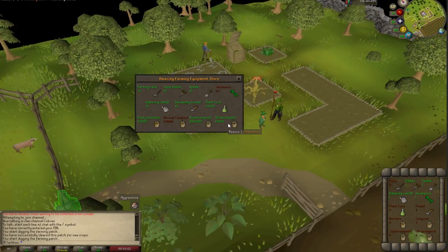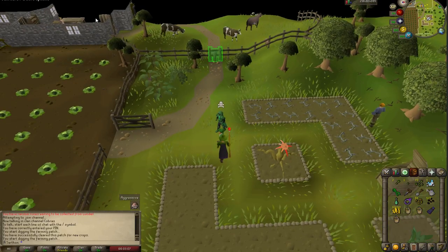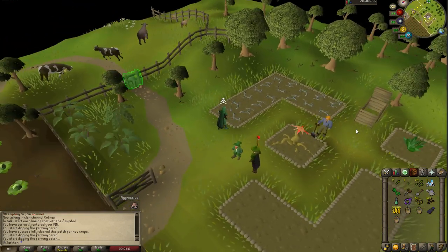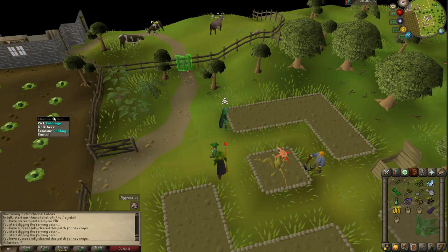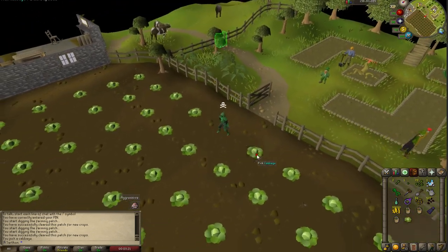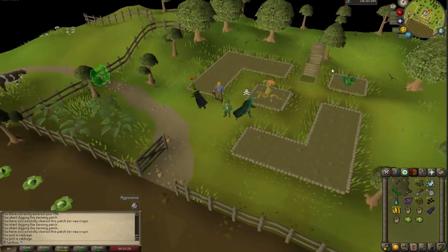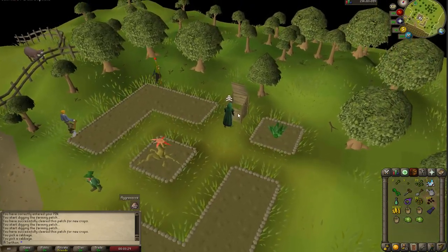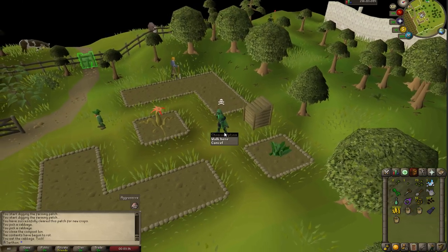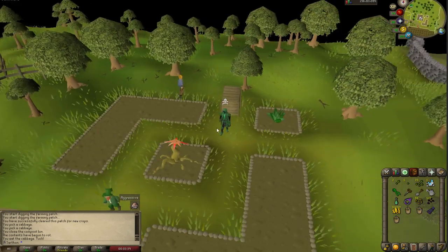You're going to want to get some compost. You can buy compost from the farming shop — Sarah. You can also make compost. One way to make compost is you can pick cabbages and put them in a compost bin, and this will make normal compost for you. Come over here and just fill up this bin. Once it's done rotting, you can use a bucket on it and get a bunch of compost. I just filled the bin — it'll take about an hour or so to complete, then you just use buckets on the compost bin and you'll have compost.